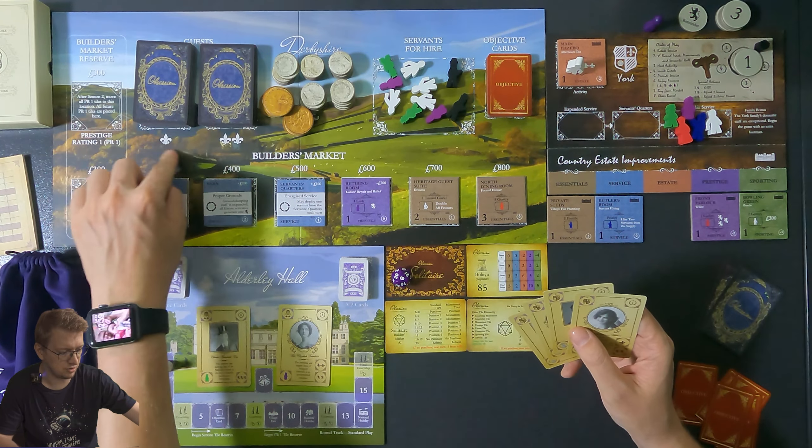You start with four people already in your hand — for example Honorable Marian Waters, Honorable Alan Waters, Beatrice Viscountess York, and George Viscount York. These four are part of the York family, you can see their crest with the Y for York, and their points in the top right corner: one, two, two, and three. At this point you can choose two gentry — it can be family or from the other decks you'll acquire during the game.